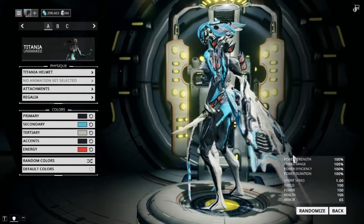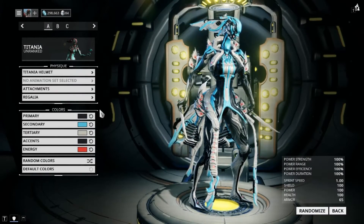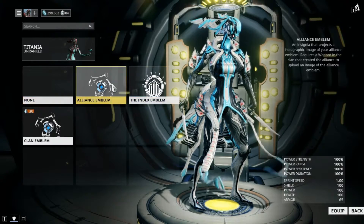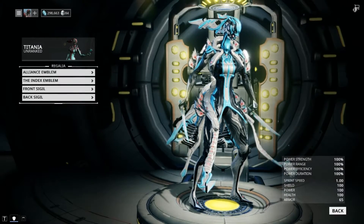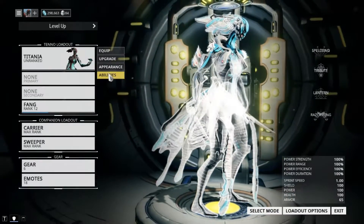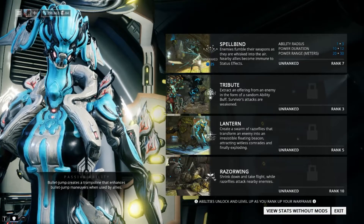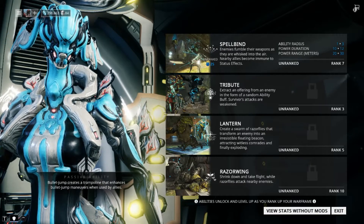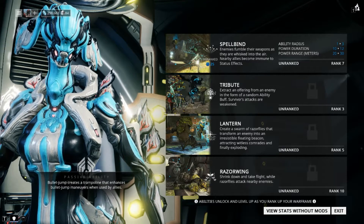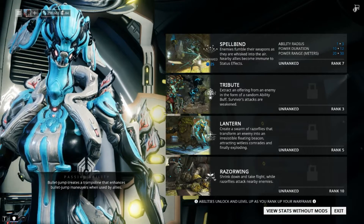Now doing something a little bit different — let's take a look at the abilities beforehand, tell you what her abilities are, and then I'll give you a review after I level her up. Her first ability is Spellbind: enemies fumble their weapons as they are whisked into the air, and nearby enemies will become immune to status effects. Interesting. Tribute: extract an offering from an enemy in the form of a random ability buff. Survivors' attacks are weakened.